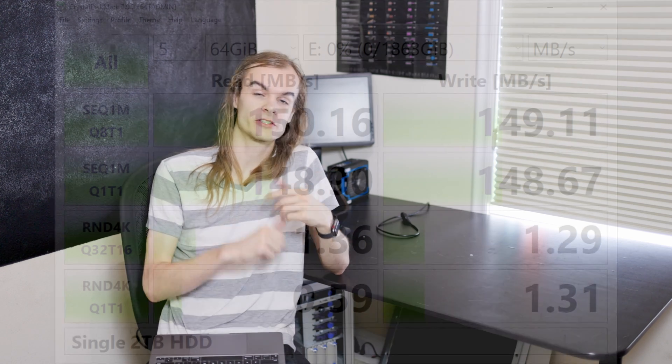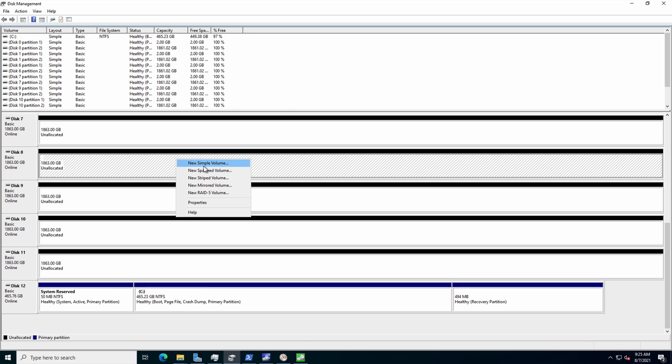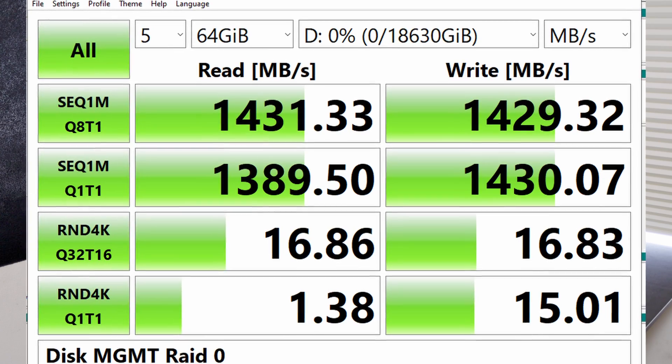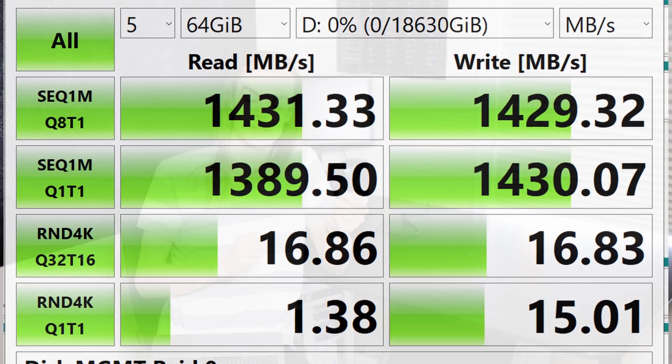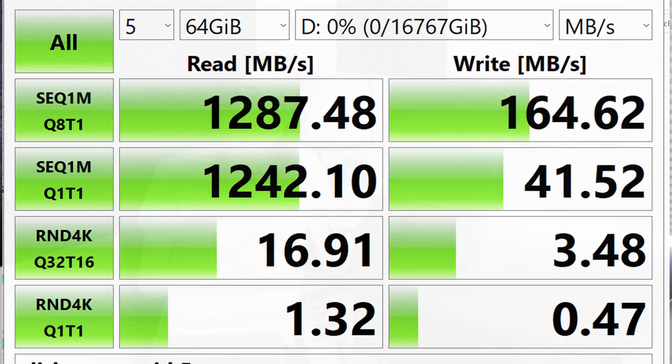Before starting Storage Spaces testing, I did a single disk baseline. Then I tested using Disk Management RAID, which has been there since around Windows 2000. The RAID 0 performance came in at about 1.4 gigabytes per second read and write, which is very close to the theoretical max. And here's the Disk Management RAID 5 — RAID 5 seems to be hidden from Windows 10 but works fine in Windows Server, except for pretty poor write performance of roughly 150 MB/s.